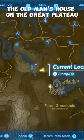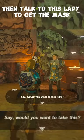Location 1 is the old man's house on the Great Plateau. Just fight off the two guards there, then talk to this lady to get the mask.